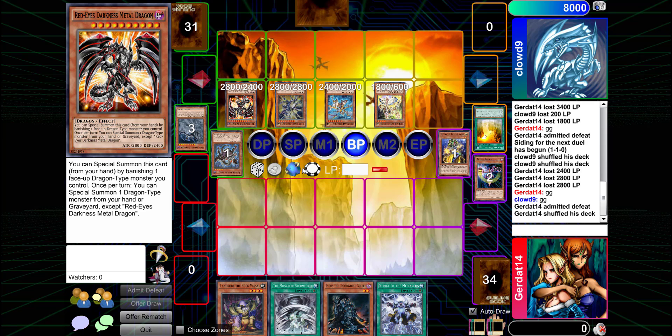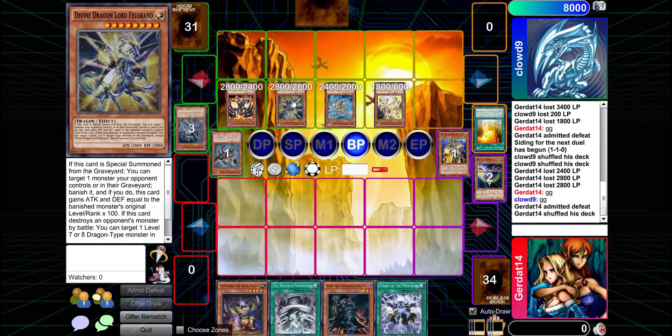My point is that once you realize you basically have to harness REDMD in order for the deck to explode, you set up your graveyard, set up your field, get REDMD out, and get at least one other creature — probably Divine Dragon Lord Felgrand — because he triggers when special summoned. You get that dynamic duo swinging for upwards of 5600, since Felgrand always gains attack when he banishes something.